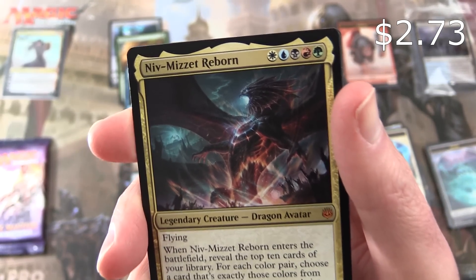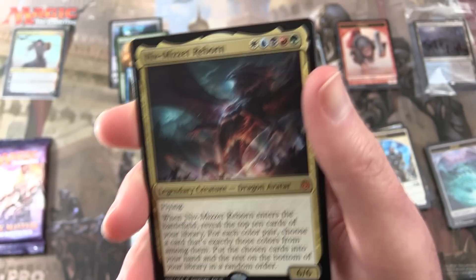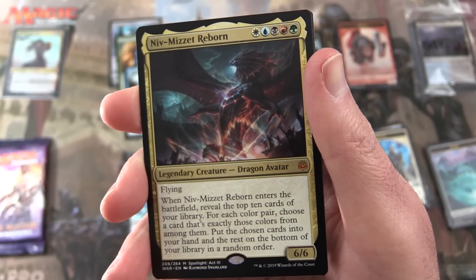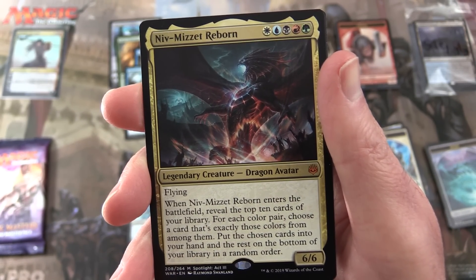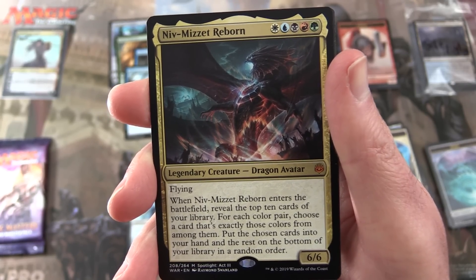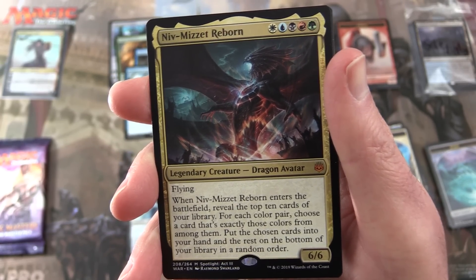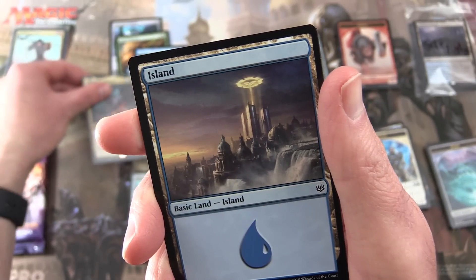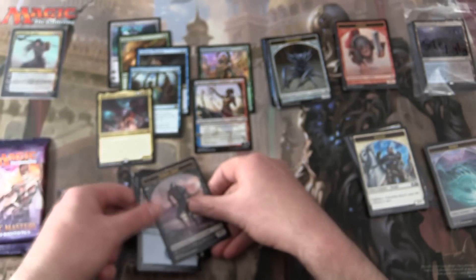And a mythic — Niv-Mizzet Reborn! Here he is again; I seem to keep pulling this guy. It's one of the lower-end mythics but still a mythic, I'm not going to complain too much. Legendary creature dragon avatar, 6/6 for four colors, flying. When he enters the battlefield, reveal the top ten cards of your library and for each color pair choose a card that's exactly those colors from among them, put the chosen cards into your hand and the rest on the bottom of your library in random order. A nice mythic, plus an island and a zombie army token.